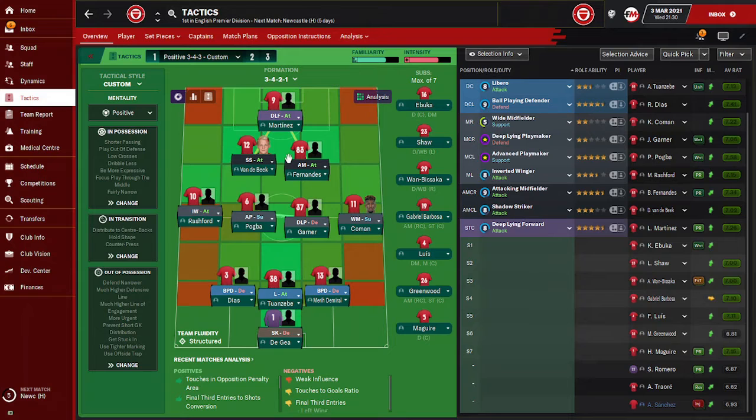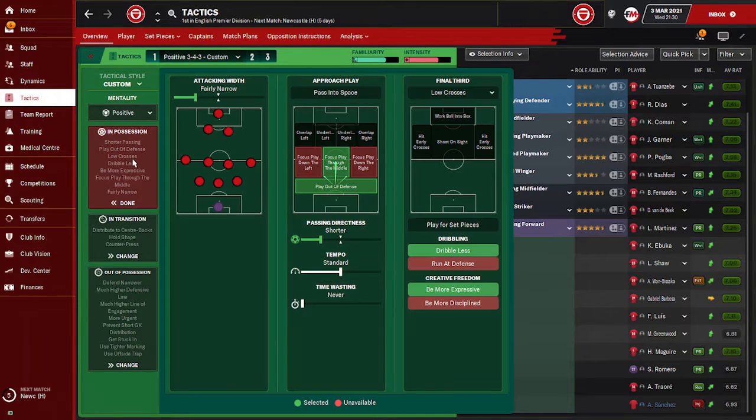The attacking midfielder has more direct passes, takes more risks, and moves into channels. The second striker has no additional instructions. The deep-lying forward also has no additional player instructions. This tactic is helping me a lot. We have a positive mentality and the team is structured fluid. In possession, attacking width is fairly narrow because we want to attack through the middle. We focus play through the middle while we play out of defense.